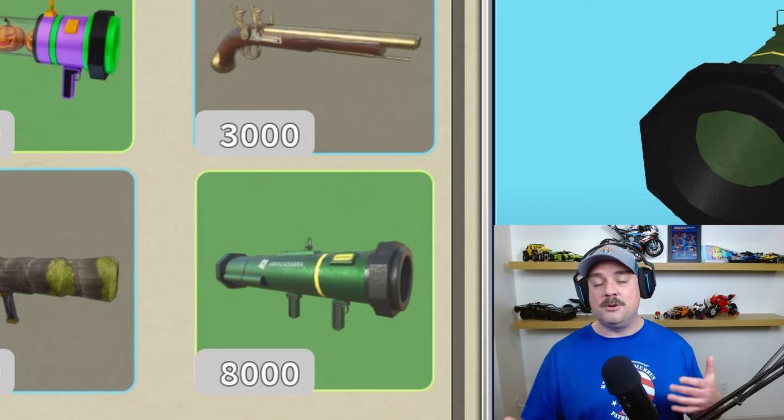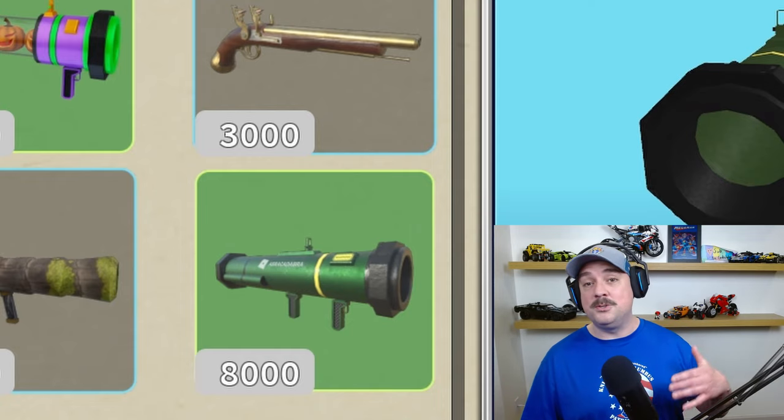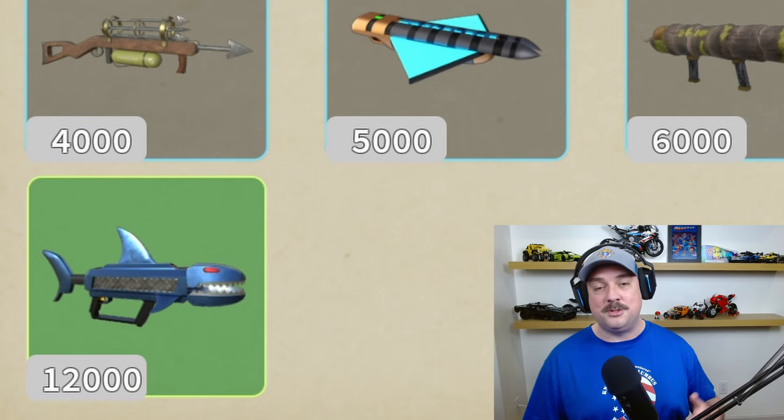It's the cheapest way to move up versus the Rocket Launcher here, which is going for 8,000 Shark Teeth. The Shark Teeth you have to earn per round, and I got a video on that too. It's going to take you quite a while to save up for it. The Shark Blaster is more expensive at 12,000 Shark Teeth, but it doesn't perform as well in terms of damage per second. So I found out the Rocket Launcher is way better.